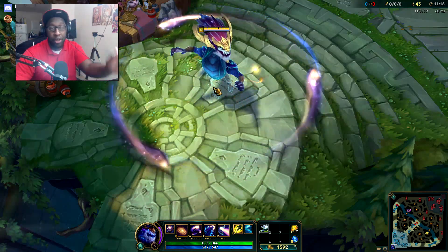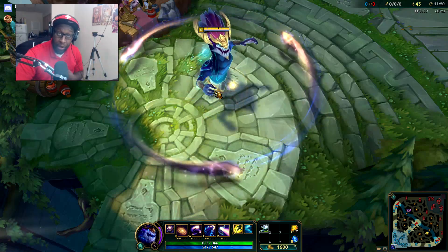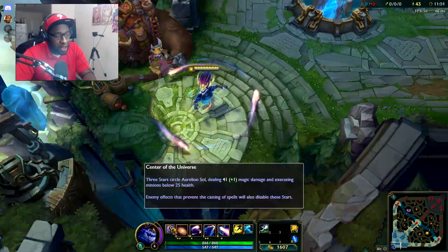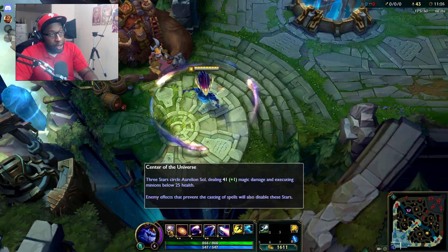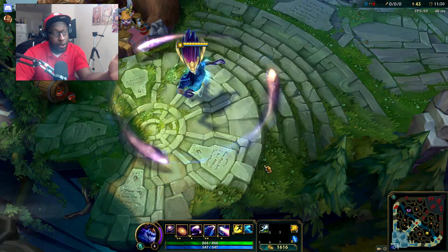We're going to go over each one of his abilities and see how they affect champions, see his death animation, all that good stuff. I missed last video - I'm here to make it up to you because I love you. First of all, his passive is Center of the Universe. As you can see, he's got these three circles surrounding him - these stars.